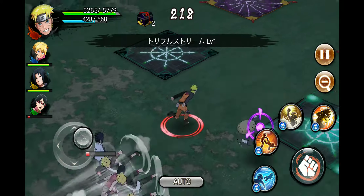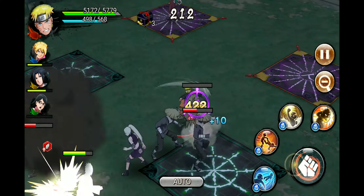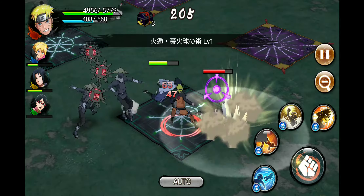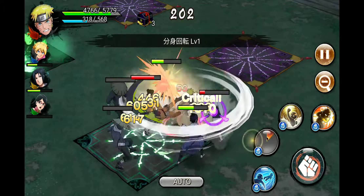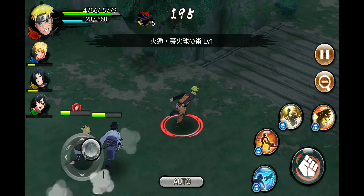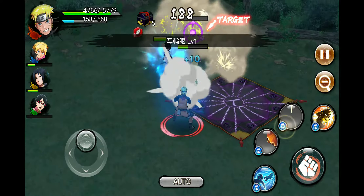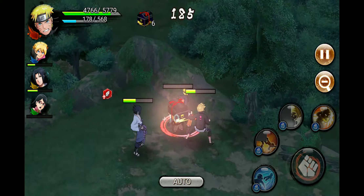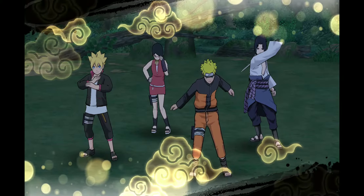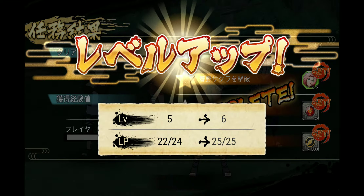Sarada seems to have like barely any health. Now we gotta take out Ino. The thing about these missions too is that we do get a lot of chests. Here goes the main boss Sakura. Oh, Sasuke's going ham on Sakura — that's a little bit brutal, Sasuke. In front of the daughter too! But we ended up getting 15 Sakura tokens which is good, and we get a level up.